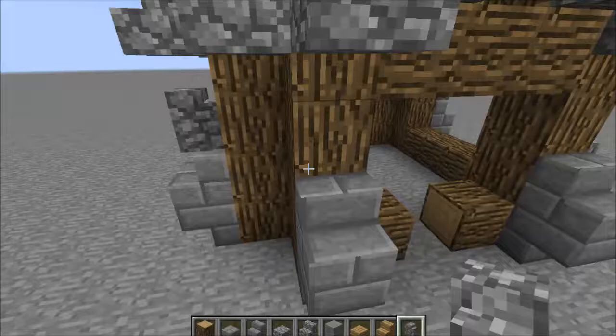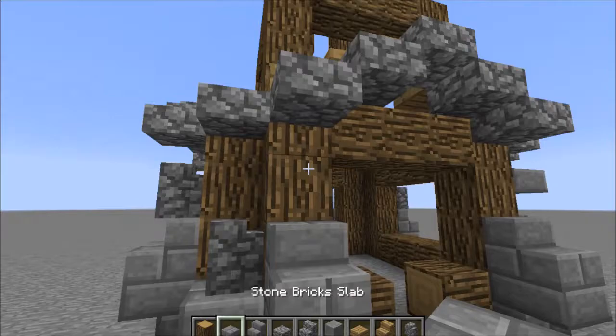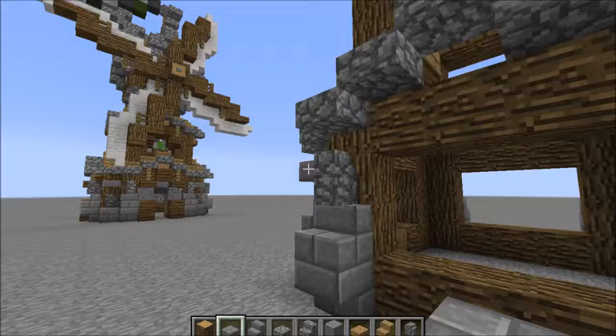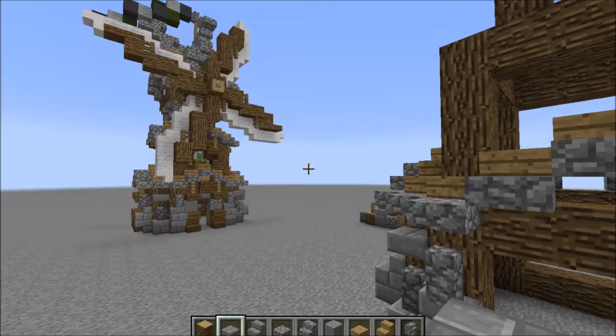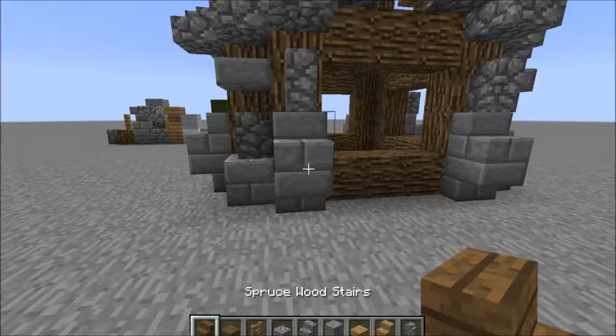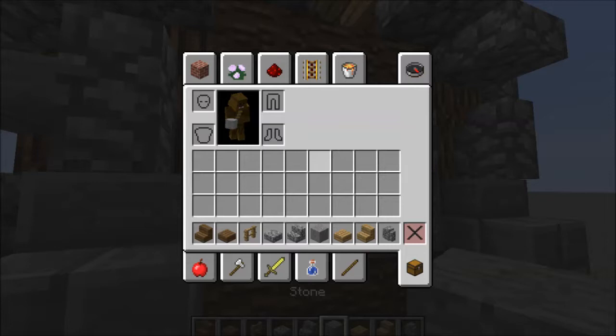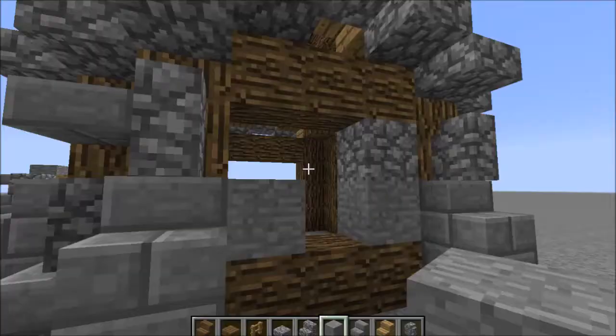Then we're going to place a full block here, and then place a slab here just to cover up the logs so we don't have too many logs - because logs by themselves can look a bit too brown. So now I'm going to grab these for our window decoration. What we're going to do is add the windows first. With this, you just do whatever you want - as always you don't have to do the exact same that I'm doing. This is all just about randomization.